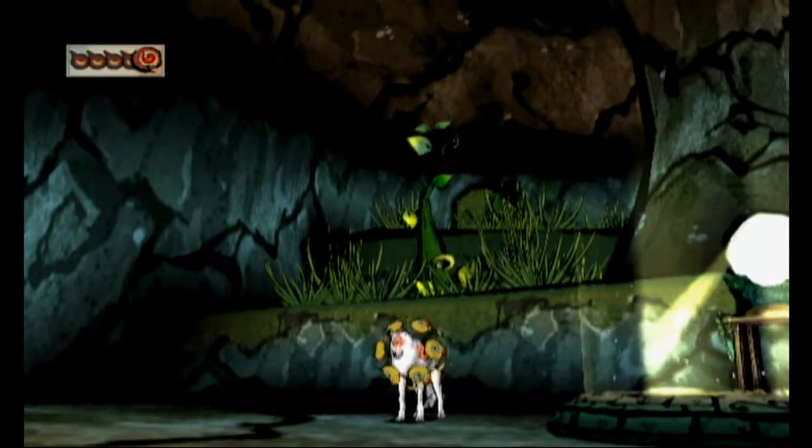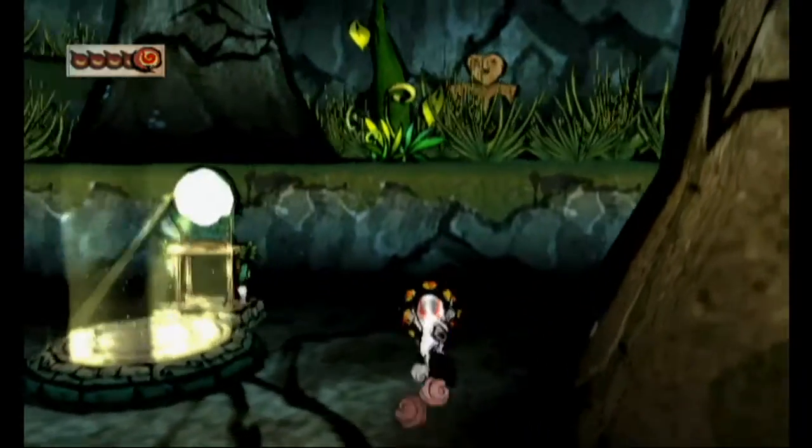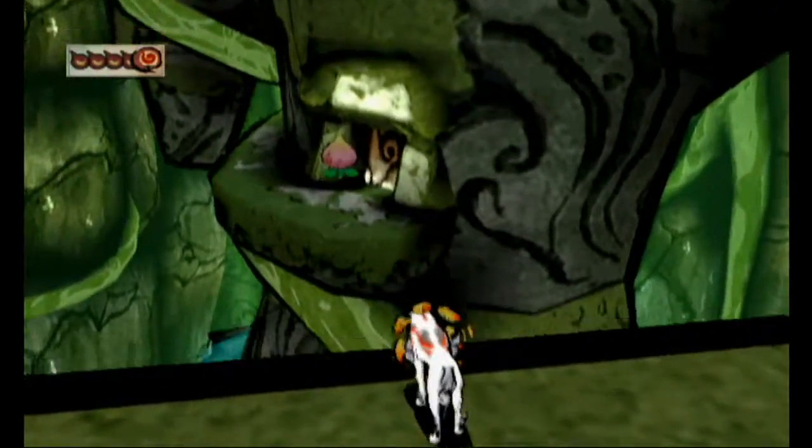Welcome back to Let's Play Okami for the Wii. Last time we continued through Sita Ruins, saved the waterfall, and now we are heading back to the main room. Conveniently, there's actually a path right here to the main room.